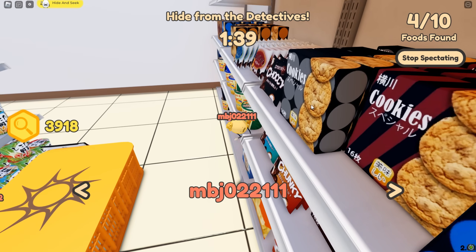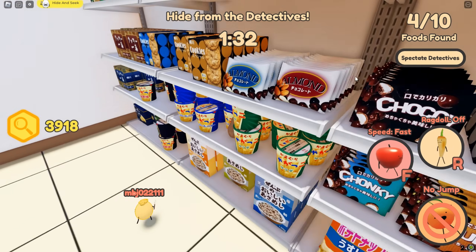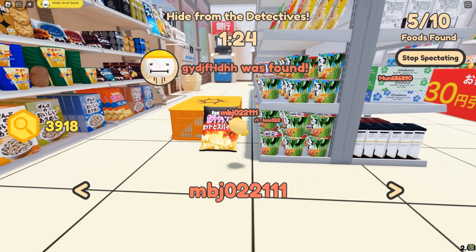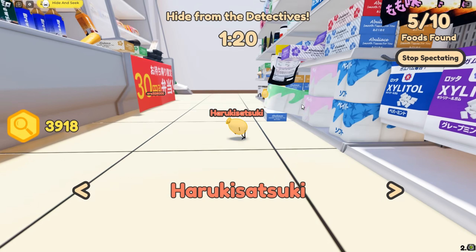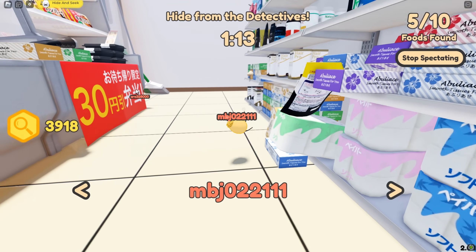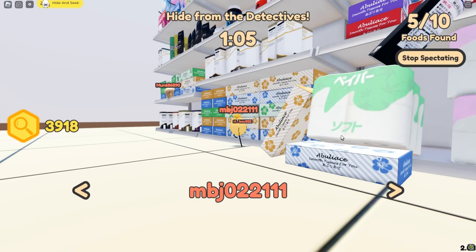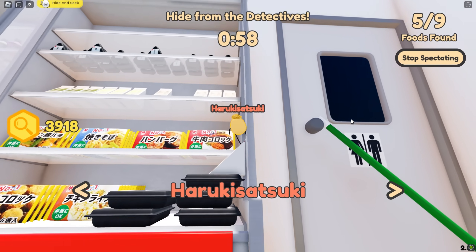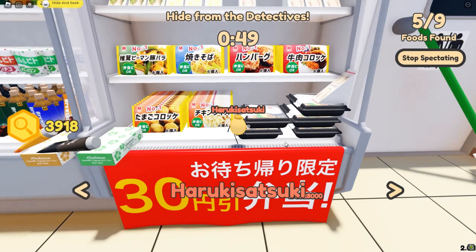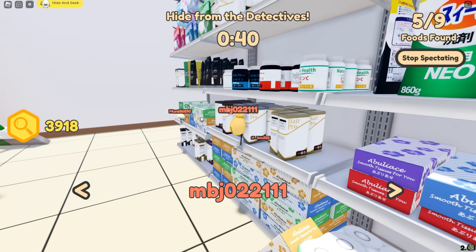He typed one-oh-seven — I think he meant to press one but messed up. Oh, he sees me! You're not gonna get me just by jumping. There's a gyoza literally sitting in plain sight and no one notices. There's also an egg just sitting right there and nobody sees him. This detective is struggling to get over to the gyoza — that's a pretty interesting hiding spot.